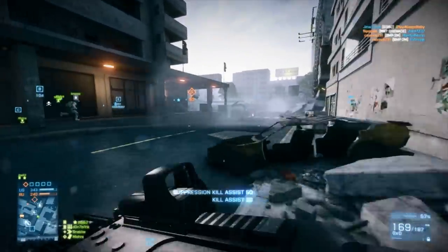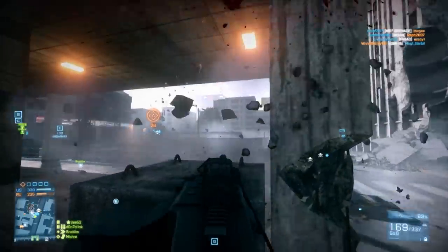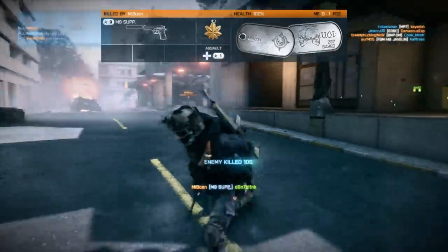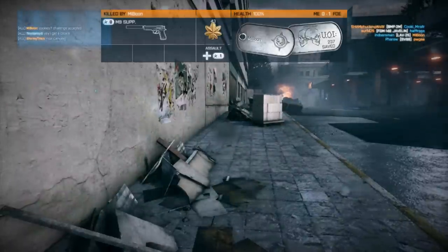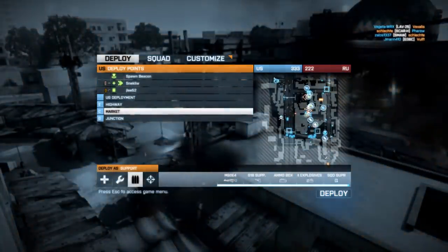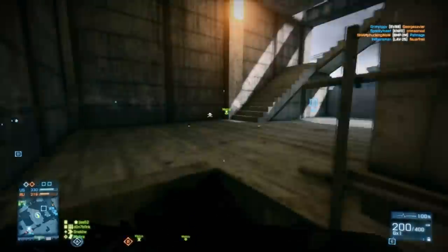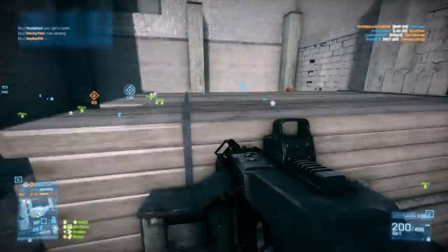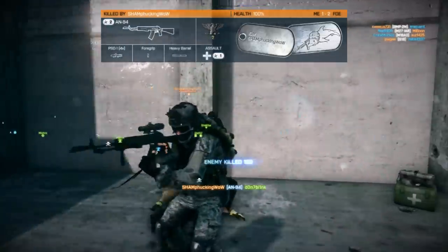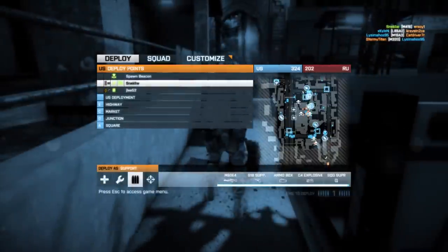I thought I saw somebody over there — maybe not. The kick on this thing is crazy, gotta be careful. Can't believe I survived that — that support was shooting at me. How are we doing here? Going 6-1, pretty good. Got a teammate who's absolutely beasting, going like 12-3, which is always nice to see. Got a bit confused with that encounter — I wanted to just shoot that recon, but I also wanted to go after his tags, and then I heard somebody else. I should have just killed him.